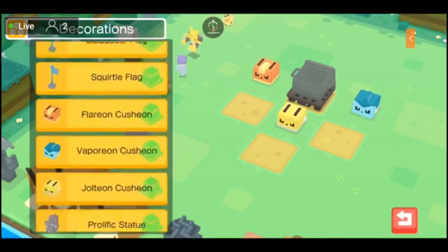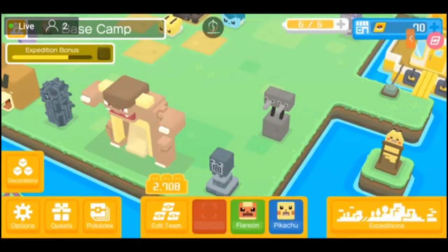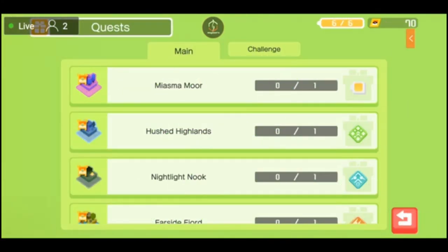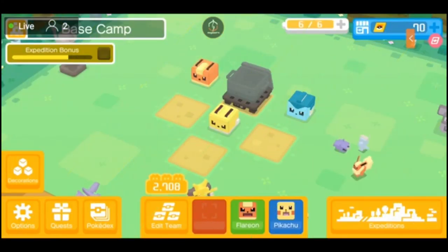These are the decorations I've already purchased and you can go ahead and click on them, put them anywhere in your base camp — I'll be going over that in a different video. Bottom left you've got your actual options. To the right of options are your current quests, which show the main quests and achievements you can do — basically challenges. For those of you that play MMORPGs, these are kind of like your dailies, but they're not really dailies; they last forever and get a little more difficult every time you complete them until they max out.